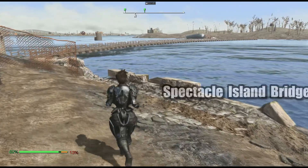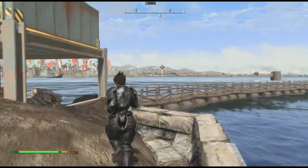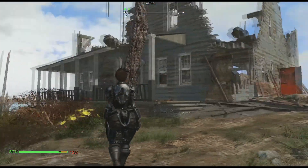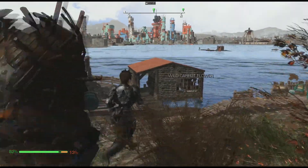Spectacle Island Bridge by Moth Lubar. This is most likely compatible with either one of the last mods, but it serves the same purpose, except this one also has an extra bridge that goes from Spectacle Island to the castle, which is very convenient. The bridge to the castle is optional.